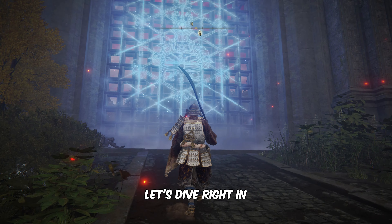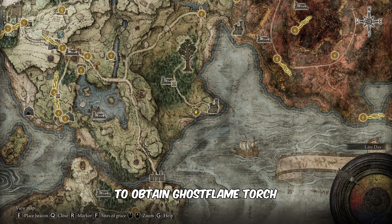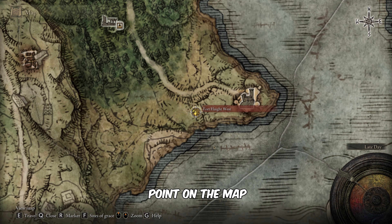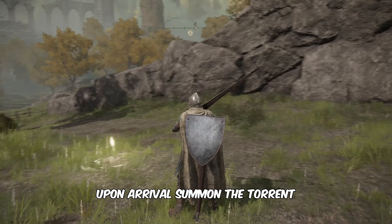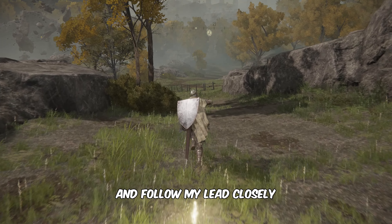Alright, let's dive right in. To obtain the Ghost Flame Torch, head towards the marked point on the map. Once you arrive, summon the torrent and follow my lead closely.